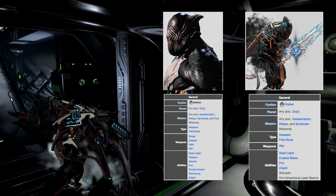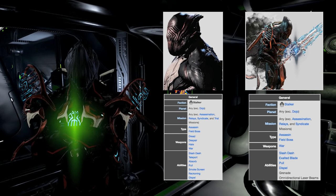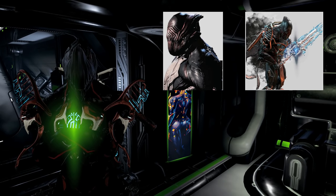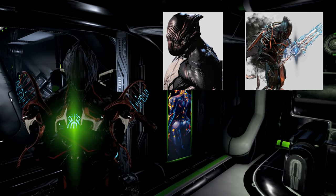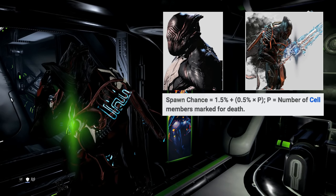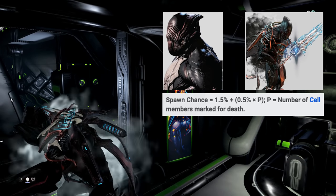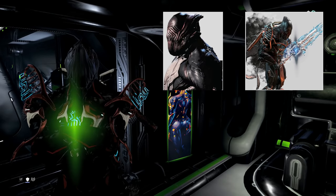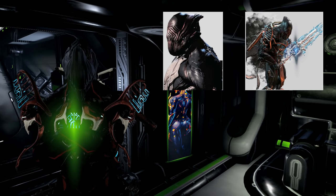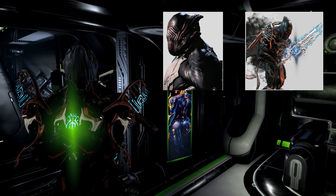The type of enemy Stalker is, he's an assassin field boss, which basically means he's gonna show up in the field. You don't actually go to a mission to fight Stalker unless of course you're talking about The War Within. The wiki for both Stalker and Shadow Stalker says the spawn chance equals 1.5% plus 0.5% times PP, where PP equals the number of cell members marked for death. Basically a cell member is just another person in your squad.